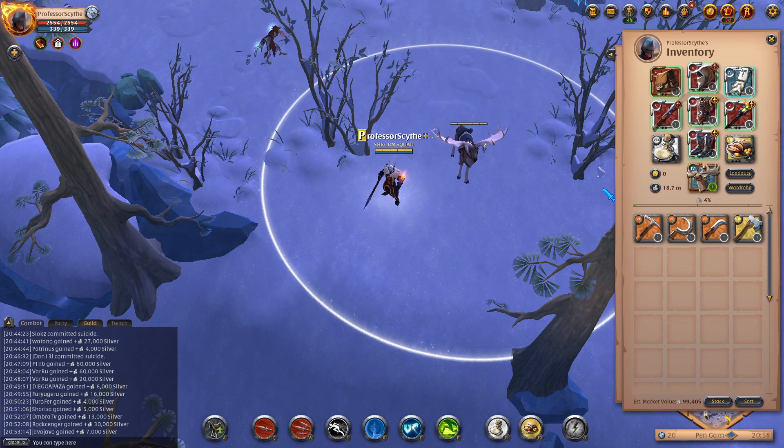The first thing we're going to talk about is the gathering nodes. There are gathering nodes inside of the Avalonian Roads. When you go inside on the map, there will be symbols on the map that show you what type of gathering node — whether it's stone, fiber, skinning, wood, or ore. I'm going to go in there in a bit, and you're going to see what I'm talking about if you haven't been in the roads before.